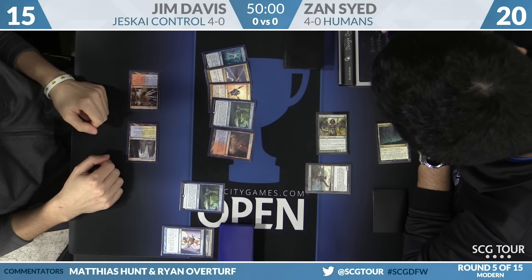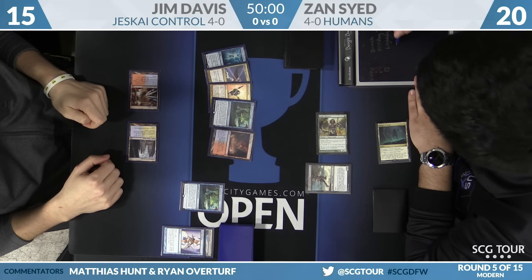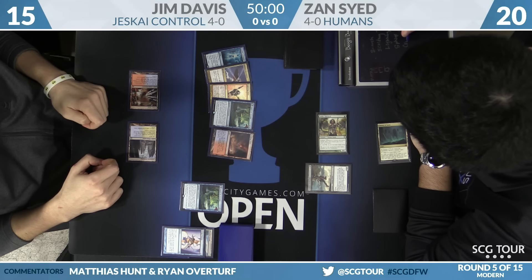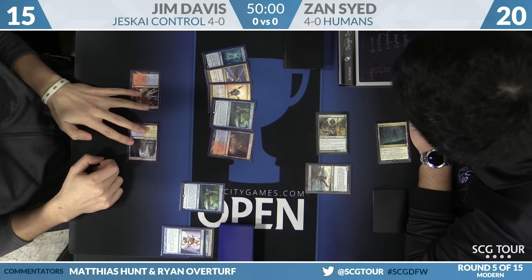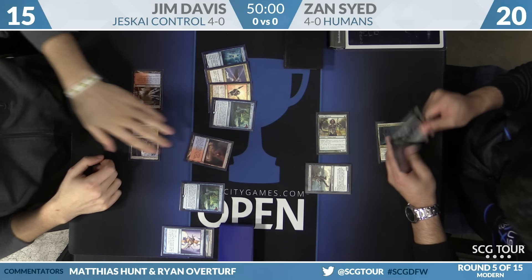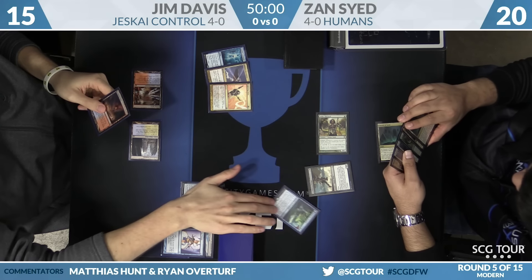Jim is likely informed on the matchup, and this hand is not great — everything is very expensive. Cryptic Command can buy some time, but all of this is bad against Thalia, Guardian of Thraben. You really want Lightning Bolt, but you can't really mulligan into specifically that.